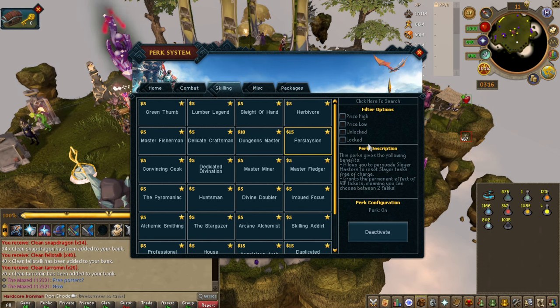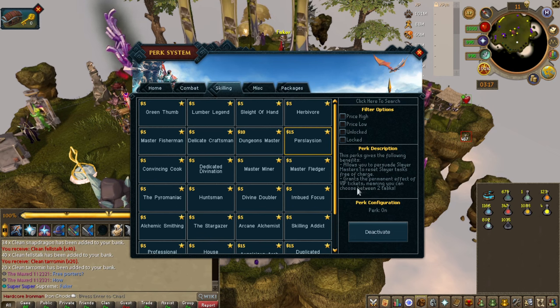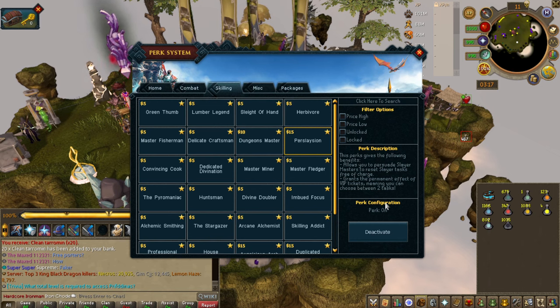Persolation basically makes it so you can reset your task back to back without ruining your task streak. It also makes it so you can basically pick your task because you'll get a permanent VIP ticket effect, which means when you get a task it'll give you an option between two. So the odds are you will eventually find your preferred task.